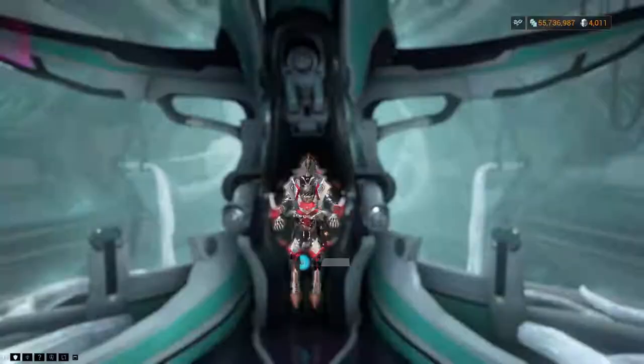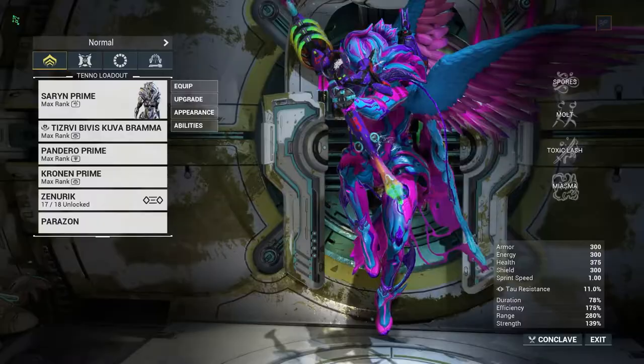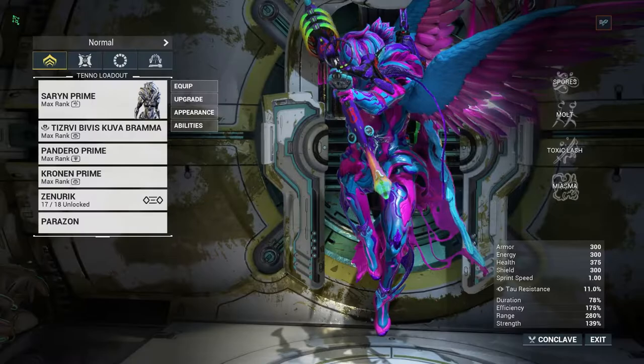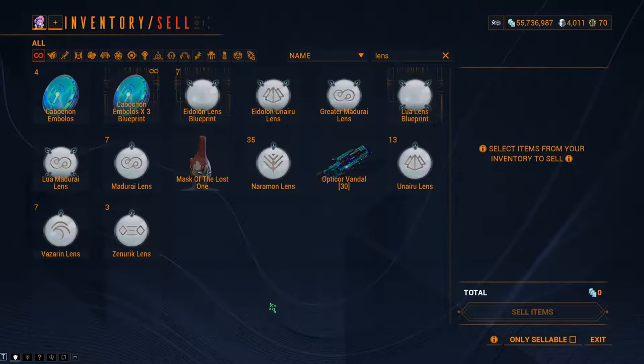Focus is the Affinity gain for your Operator, and it allows you to unlock ways in your school of choice. The primary way to gain focus is through lenses. Lenses can only be equipped on a max level weapon or Warframe, including amps. If you forma a weapon or Warframe with a lens equipped, that lens will become inactive until you have max leveled it again. Lenses work by converting excess Affinity on the weapon or Warframe into focus.